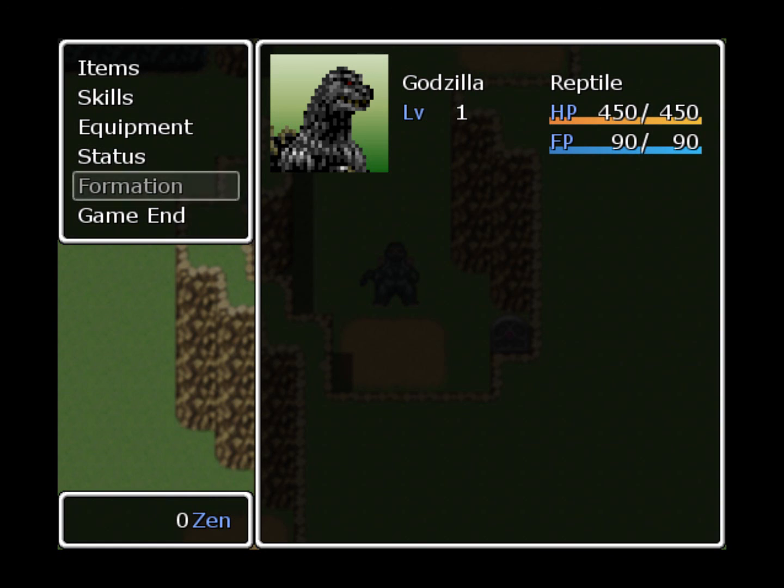Formation - you can swap around your current party. You can have Anguirus up in front, Rodan, Godzilla, Mothra, whoever else is in the game. I remember, at the time of my previous recordings, you can only have four characters in your party. But I believe BGL just announced, like a couple days ago, that you can have infinite members in your party, but you can only have four in your formation at a time.